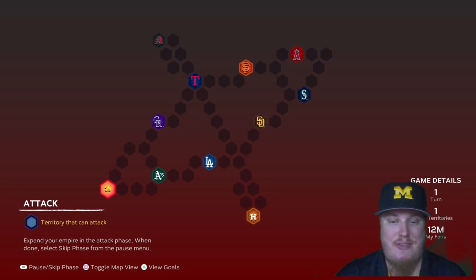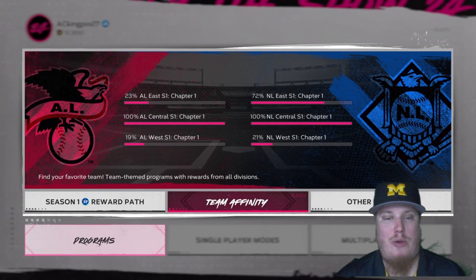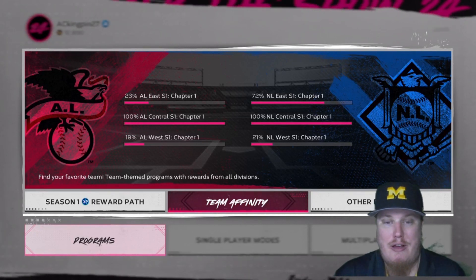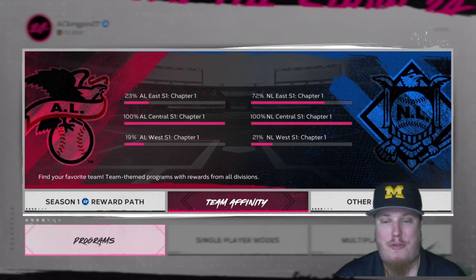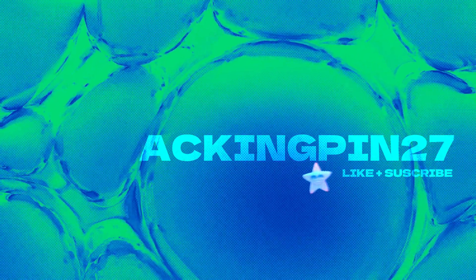Let me know in the comments how quickly you're getting these conquest maps done. We're a couple weeks into the game — I got them done probably the first couple nights just to get Team Affinity points grinding. How far are you in the program? The Team Affinity Chapter One grind is alive and well. That's it for today's video — stay tuned for more content rolling out the remainder of the week as we get ready for more content dropping in game on Friday. Thank you so much for stopping by — I'm AcKingPin27, have a wonderful day, stay safe out there and I'll catch you guys next time.